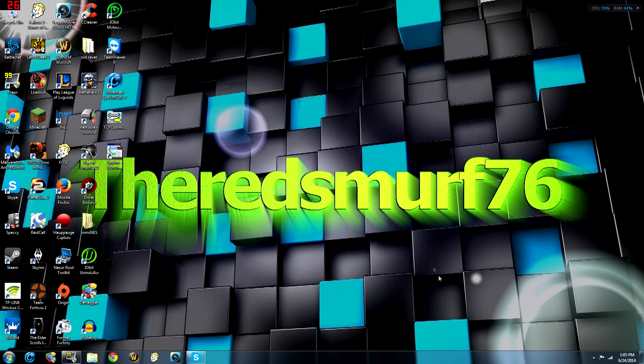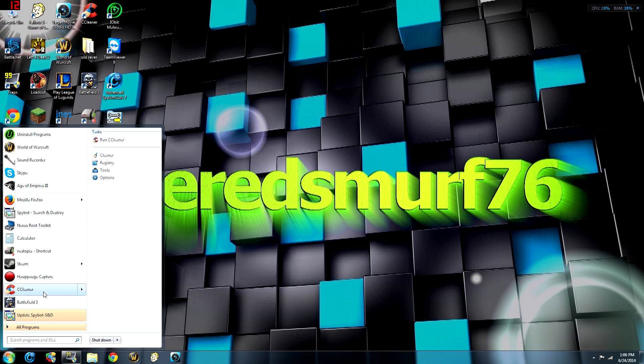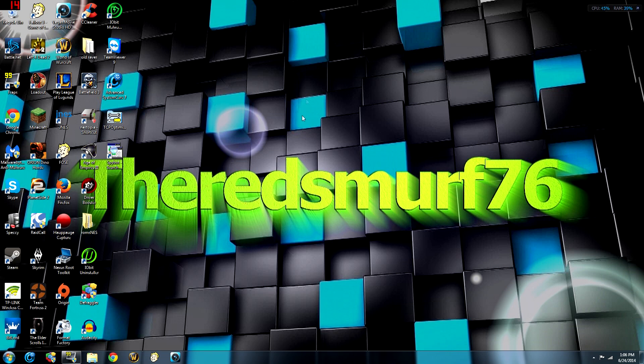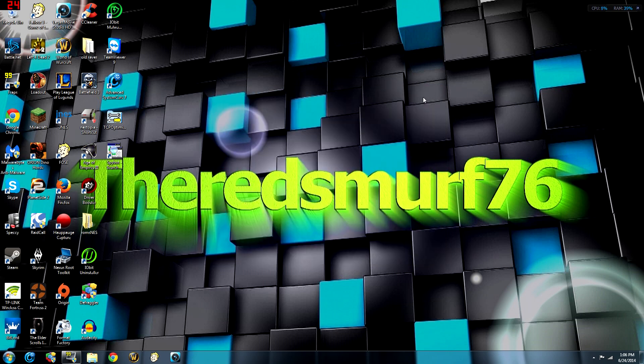Next you're going to want to run a disk scan. One of the best ways is CCleaner, which does a good job of cleaning your computer — basically clearing junk from your system that's making your computer slower. You just hit analyze and when that's finished you hit run cleaner. I covered this in another video so I'm not going to go through it too much.